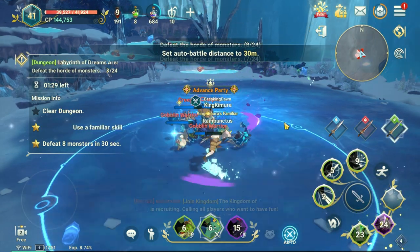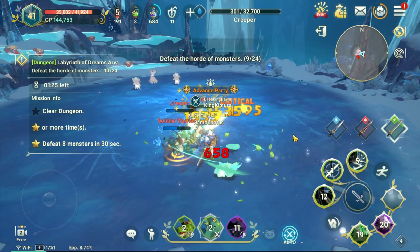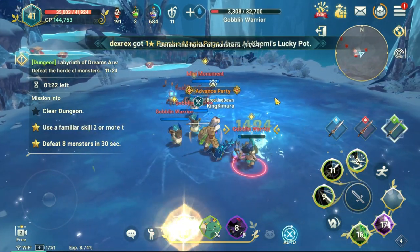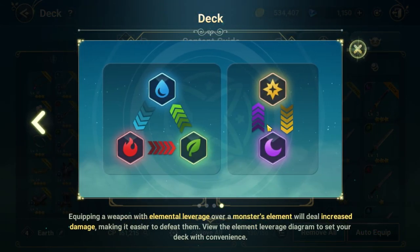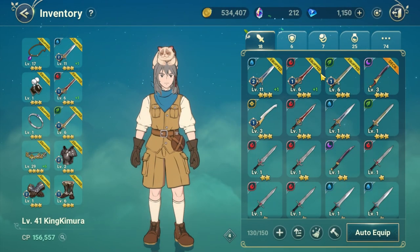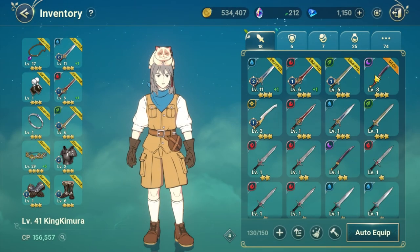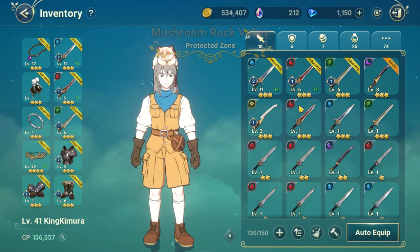The examples I gave assume you already know about element advantages in this game. If you haven't, there are five elements: fire, water, earth, dark, and light. Every element is effective against one another. Using an effective element on monsters and bosses can deal an extra 50% damage, so even if a weapon has a little lower combat power than your main weapon, it will still deal significant damage to the target. Switching weapons and familiars according to the target's element will help you better deal with monsters or bosses.